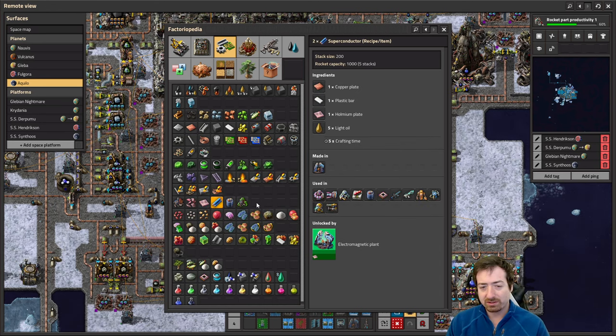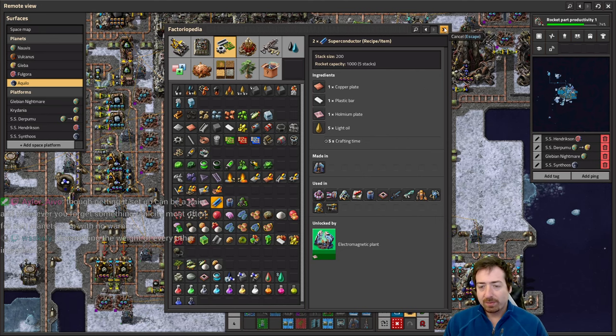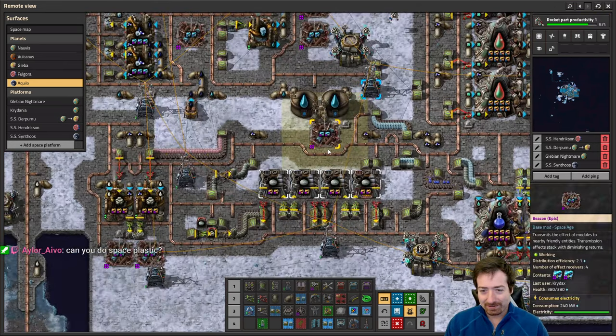Normally the more you process a thing, the denser it gets. Rockets are basically free — you can put 1,000 superconductors onto a ship for close to zero cost. So it kind of doesn't matter. Obviously Aquilo is a bit of an exception, but if your goal was to transport the fewest things to Aquilo, you would transport holmium ore and then make the plates here rather than transport the plates here. That's all irrelevant because I'm not doing it that way — despite it being more efficient. Imagine setting up more stuff on Aquilo than you have to.